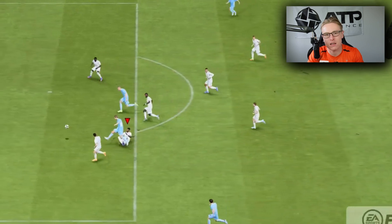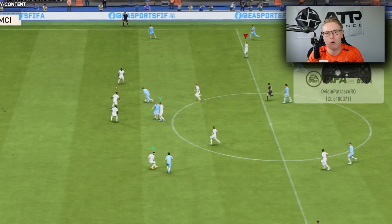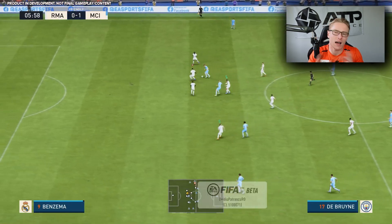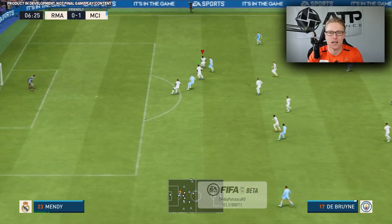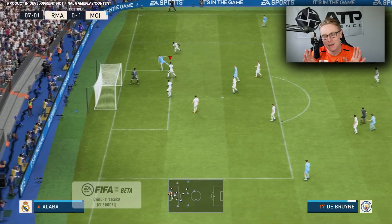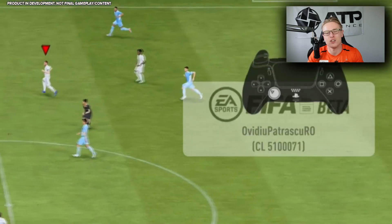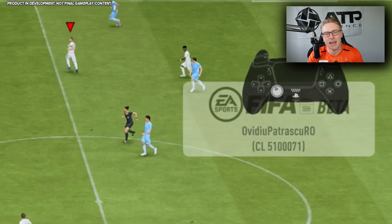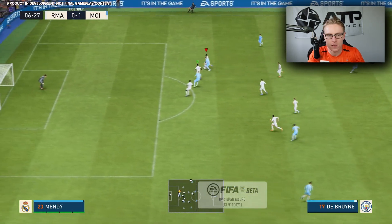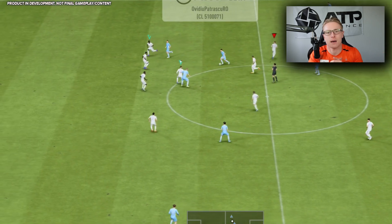In terms of actually pressing the opponent, I like this concept. To perform it, you just need to hold R1 and then press it again — pressing down twice on R1, or RB if you're on that platform. The two players closest to your manually controlled defender will mark the closest attackers to the ball carrier, allowing you to approach the ball carrier. He won't have anywhere to go because you're pressuring him.